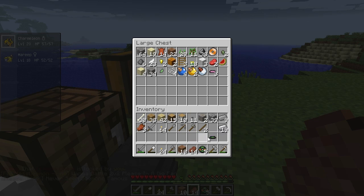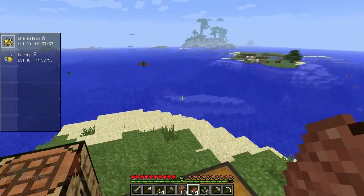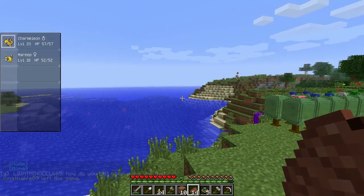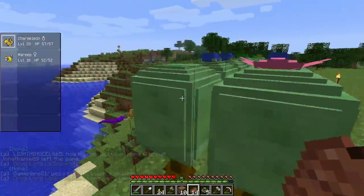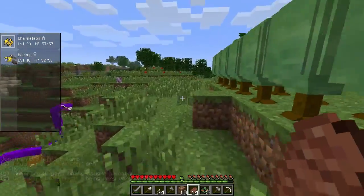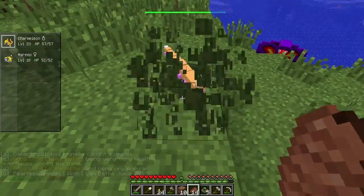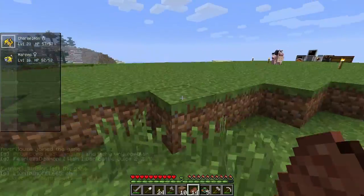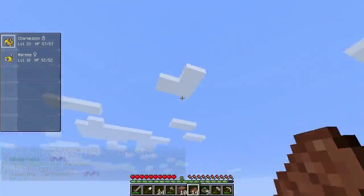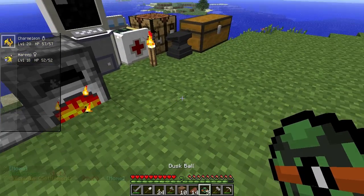What dusk balls do is give a three times higher chance to catch a Pokémon at nighttime. I was reading about them and they're really good. Also, every time I see a Weedle now I laugh — back in an early episode I thought Weedles were shiny because they looked so bright and abstract, but that's just how they look. I'll only use dusk balls at nighttime, otherwise it's just a regular Pokéball.